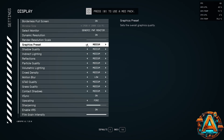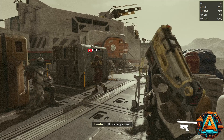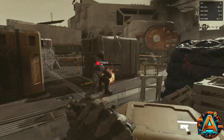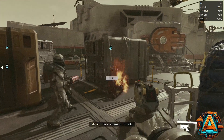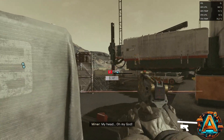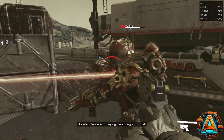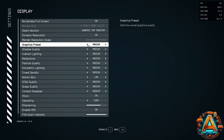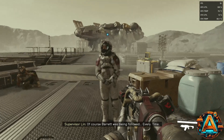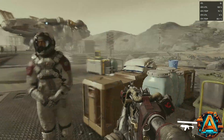At that point, I brought FSR 2 and dynamic resolution back into play with graphics set to Medium. This bumped the frame rate up by 50% to the mid-teens, but the resolution was noticeably lowered, with AMD's FSR 2 upscaling unable to polish the image enough to make it look good. Still, I was able to participate in combat and aim my gun at targets. Dropping the graphics setting to Low didn't have much of an impact on frame rate, probably because the dynamic resolution was already lowering things pretty considerably on Medium.